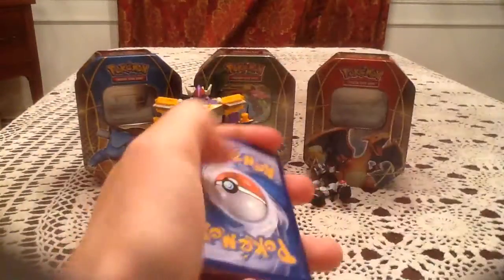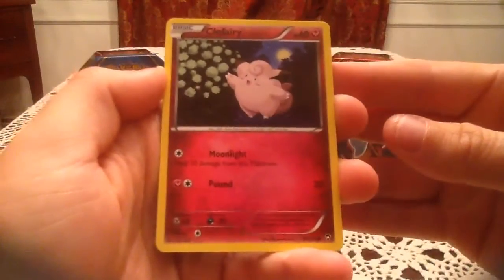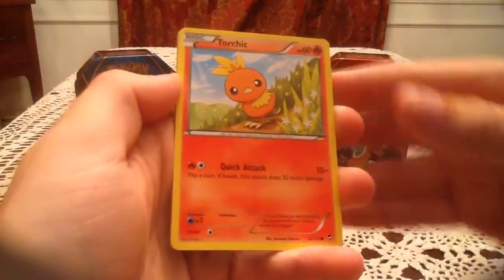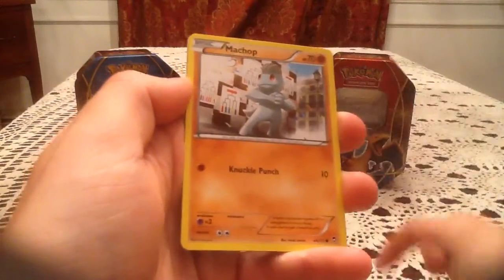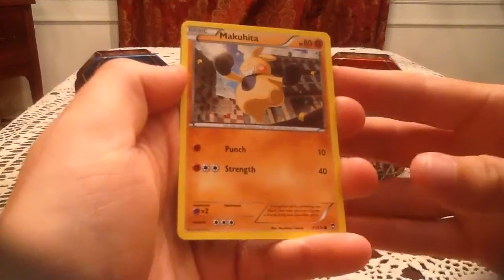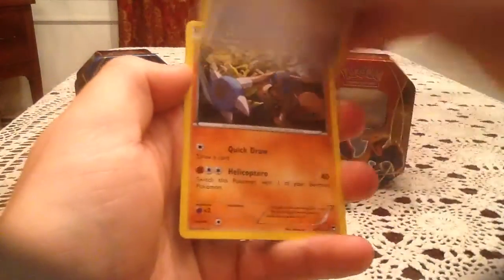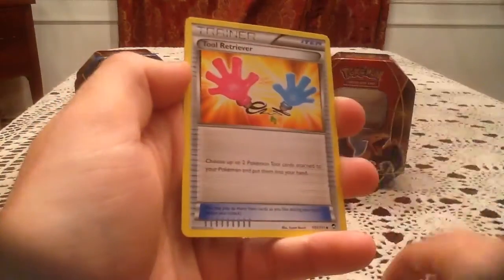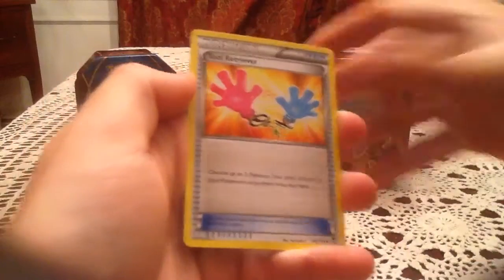In this pack we have a Clefairy, Torchic, Pancham, Machop, Makuhita, Energy Switch, Hitmontop, and Tool Retriever. The reverse holo is next.